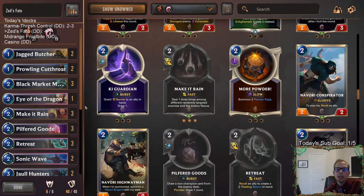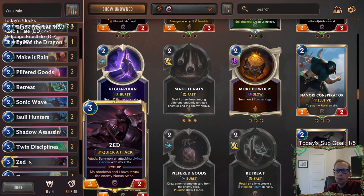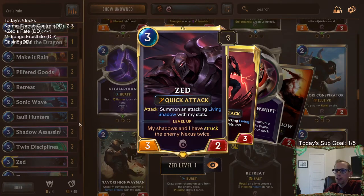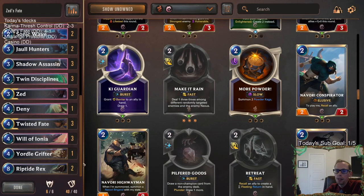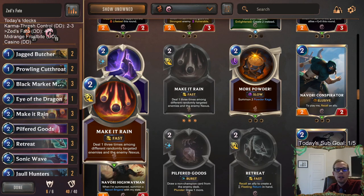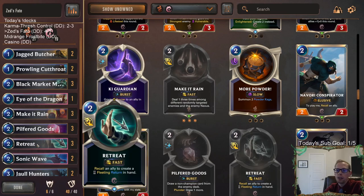Zed was pretty nice too - only three mana, a big threat that opponents had to deal with. It put a lot of pressure on them, which is good when you have all this other stuff going on. This is kind of like playing a Lee Sin Twisted Fate deck, but I liked how Zed was a cheaper card to pressure them - and it makes Retreat better, having those three-mana threats. Thank you so much for watching some Zed's Fate - if you're on YouTube, hit that like button and leave those comments. I'll see you for the next video.